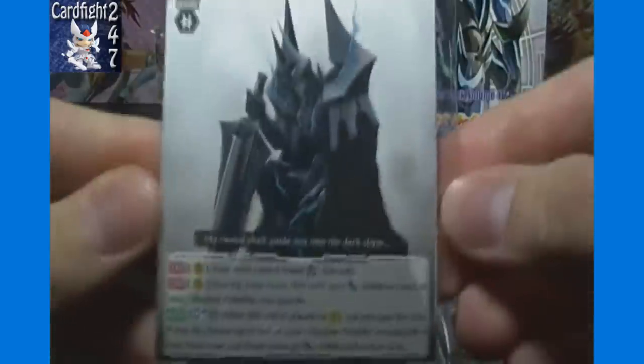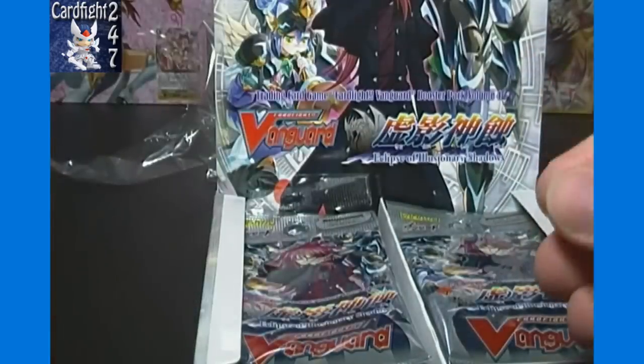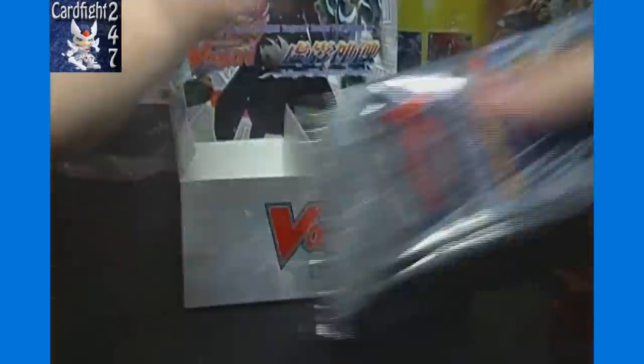For today's video we have the second box on this channel of BT04 Eclipse of Illusionary Shadows. Being just the second box we're opening, we will still open all the packs in the box. The promo pack has a Dark Dictator and a Grade 4 Great Nature — check out the first box opening for those. To save time we won't be looking at those here.